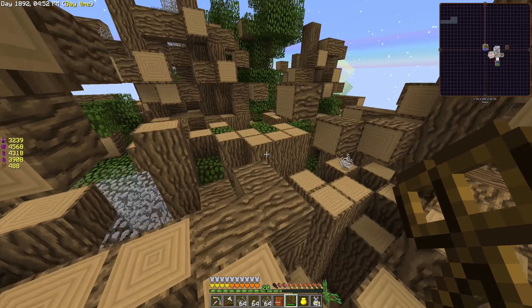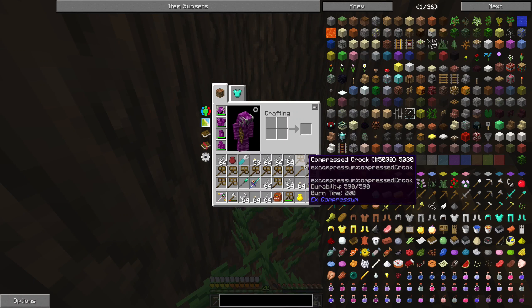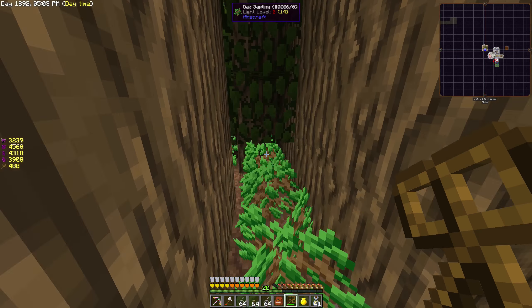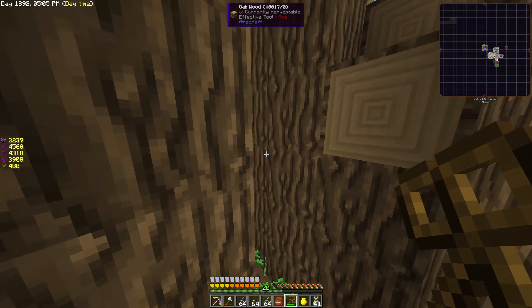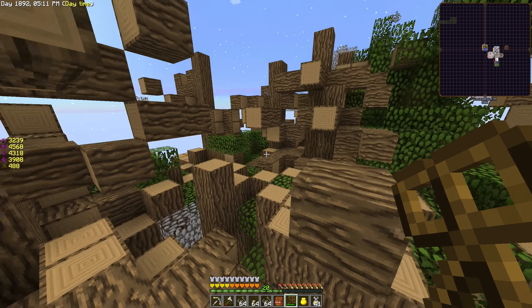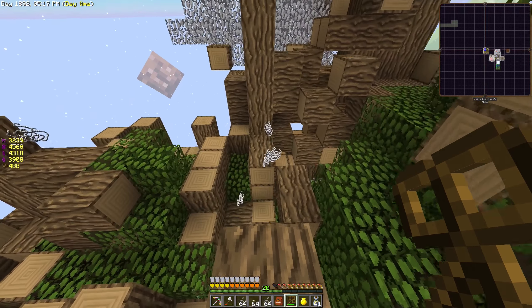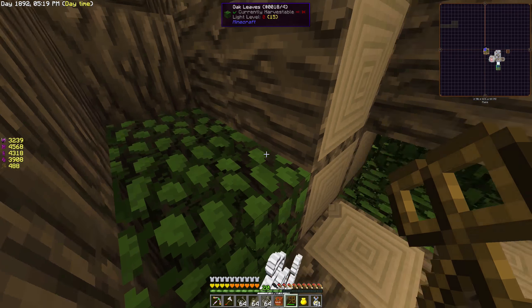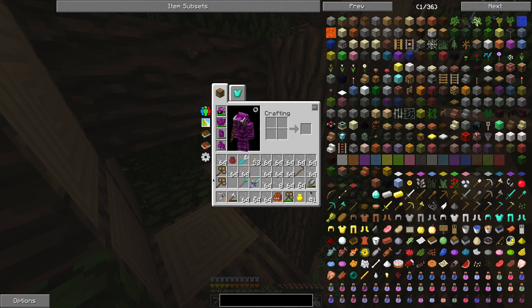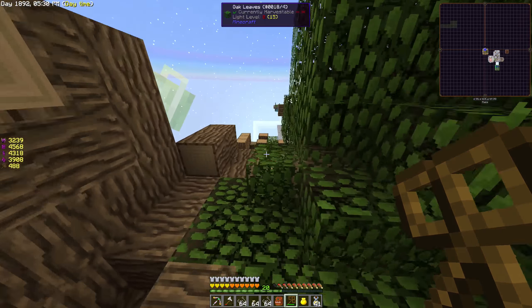The obvious choice for getting wool is, of course, sheep. But I don't want to abuse any sheep here, therefore I decided to go with something else. I will go the route of magical crops, and we will grow our wool on a field and harvest it.